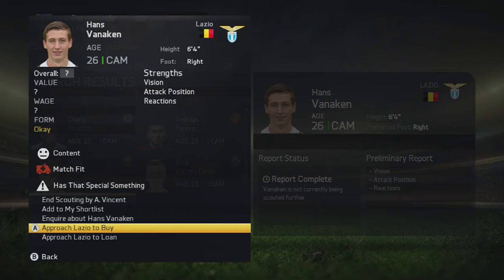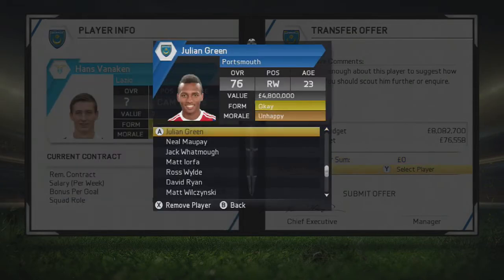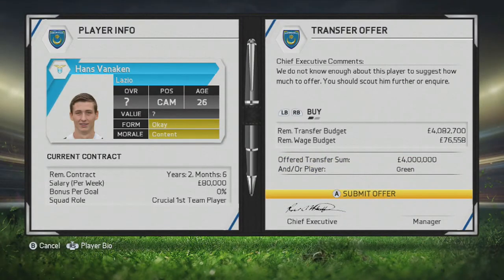As Julian Green and Ryan Gould do want to leave the club, I do actually need a new backup central attacking midfielder. I've been looking at Hans Vanekin of Lazio for a while — he really does fit the build. He's a bit of a weird player because although he's not the fastest, he's very technically and skillfully strong. He is 6'4" for a central attacking midfielder, but he has 5-star weak foot and 3-star skill moves. I will put in an offer of Julian Green plus £4 million to Lazio, though I may need to request more funds from the board.